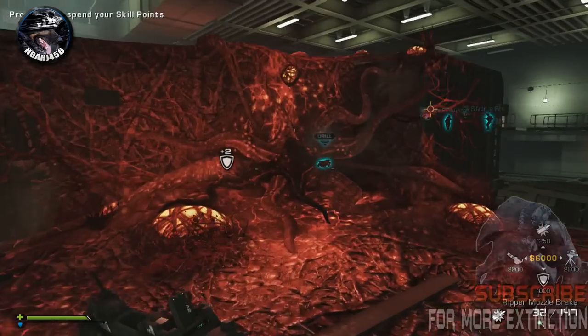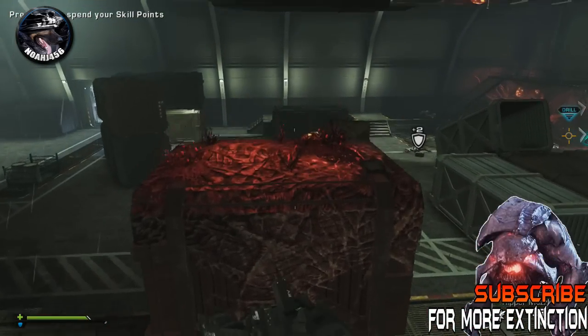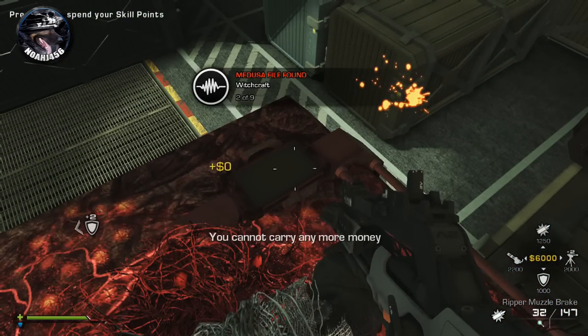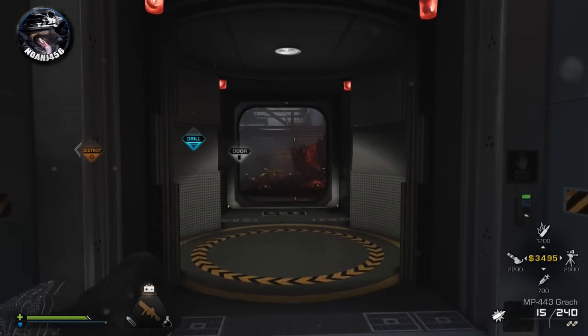The next one — you need to come over here and this jump is a little bit difficult. Just follow the path that I do because you kind of have to use the root to boost you up to be able to get up there. Just look here and there will be the intel piece. I'm sure there's more than one way to get here but this is the way I found is easiest.